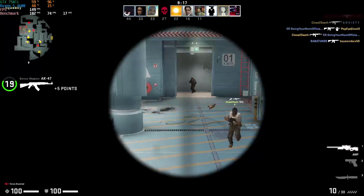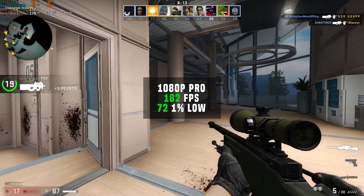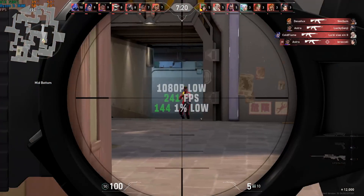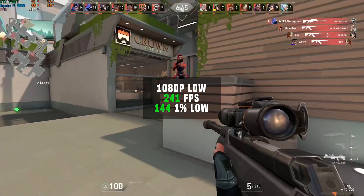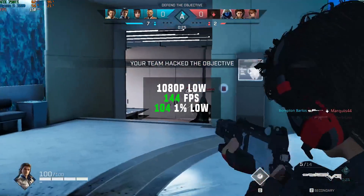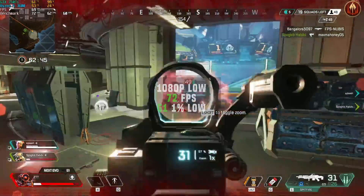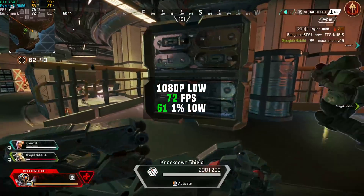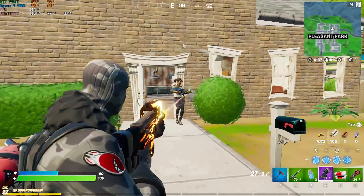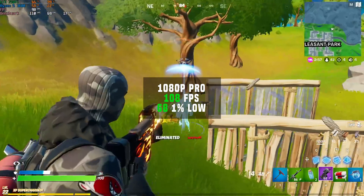CSGO was next, and in 1080p with pro settings I got 182fps — this one does rely more on the CPU just as an FYI. Next up was Valorant, same deal as the Ryzen 5 3600 is doing most of the work here, but in 1080p with low settings I got 241fps. Rogue Company in 1080p with low settings landed a pretty nice 144fps average. Apex Legends in 1080p with low settings got 72fps. And to wrap up the benchmarks we have Fortnite, and in 1080p with pro settings the 750 Ti squeezed out 108fps.